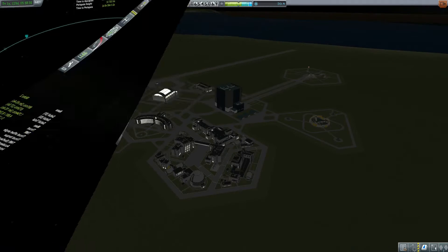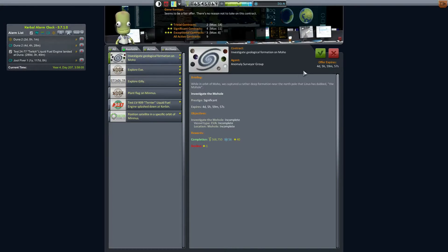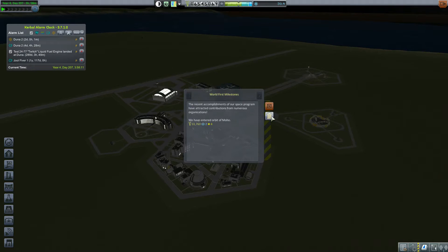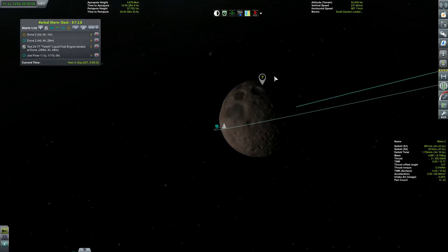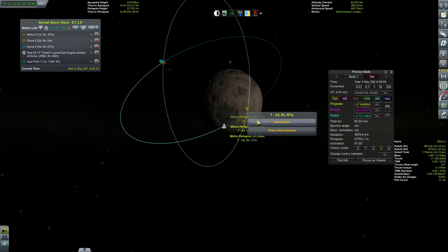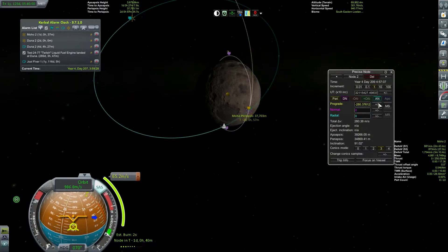Let's head back to the space center because we should have a contract now. 'Investigate a geological formation on Moho' - accepted. We're not going to do any of these others though. The geological formation is quite a bit to the north. Let's add a maneuver here to slow down - that is 65 meters per second, and 280, which is 345 total. So yeah, we're going to be almost out of fuel.